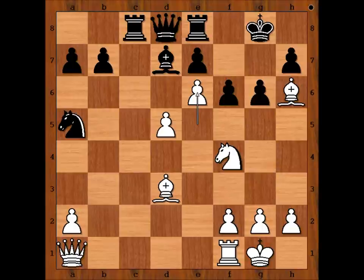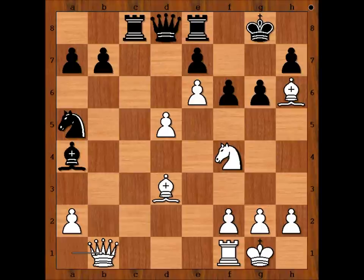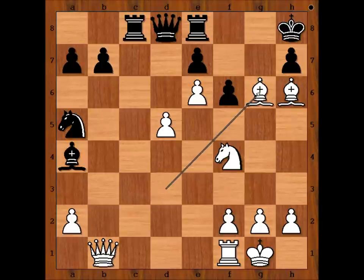King to h8. White to move — can you guess the move? Obviously, there is going to be a sacrifice on g6. Which piece would you sacrifice? How many moves can you see ahead? Please pause the video and try to find the best move for white and the best continuation for black. Can you see checkmate? We have Bishop takes on g6. Pawn takes bishop.